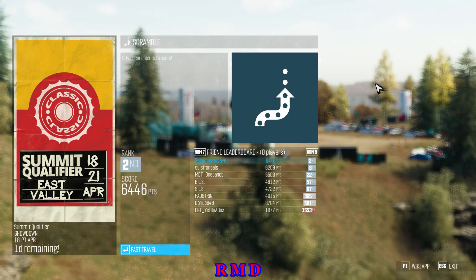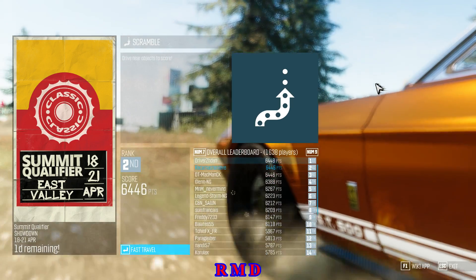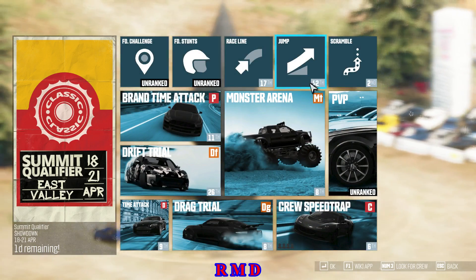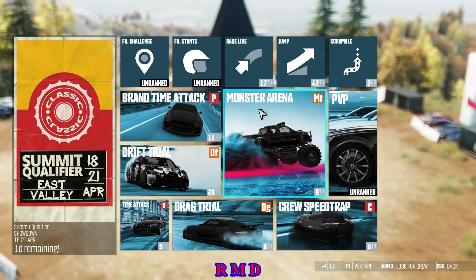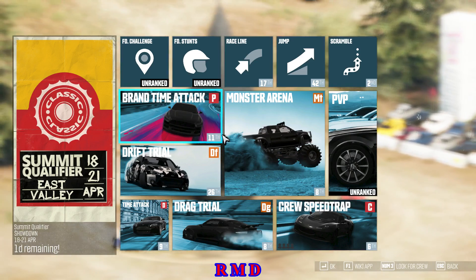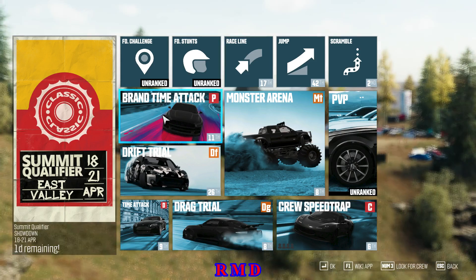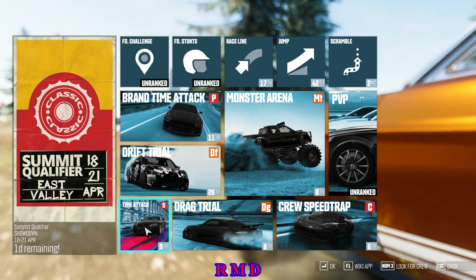I'm guessing this will be my best score for the drift and I'll keep it like that — 64th meanwhile, which is not a bad spot considering I haven't done free drive challenges, free drive stunts, and PVP yet. I'm second in the scramble test — I posted a video earlier where I was first, but the guy in third who had one point less than me is now a madman with two points more. Second in the scramble. The jump I need to work on — do that with a drag car. Race line, use the KTM dirt bike — works best. Monster arena is posted on my channel.